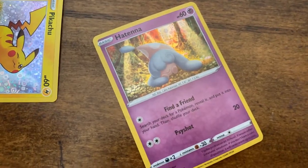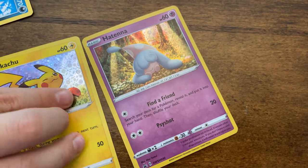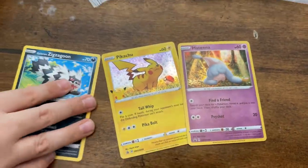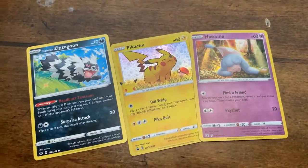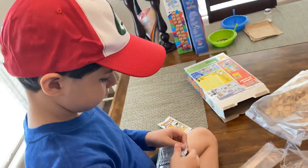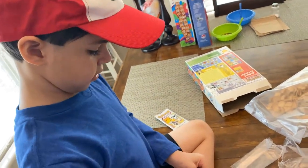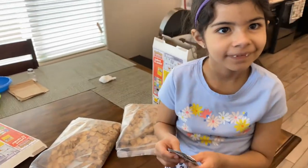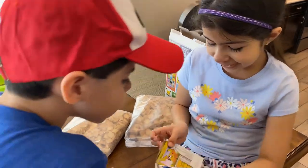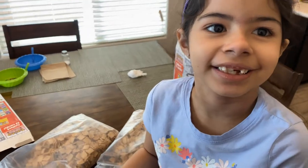So she can fight with somebody? Search the deck for a Pokemon, reveal it, put it into your hand, and shuffle your deck. Can you open one? Papa, your cards are so cool. You have to have a Pokemon hat on to open them. Don't rip the card though. What'd you get, Mama? I got Pikachu too. I think every pack comes with a Pikachu.